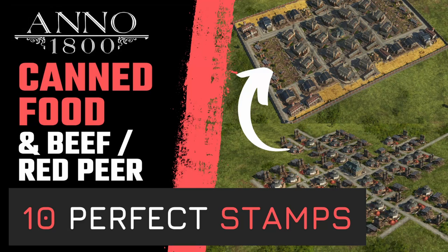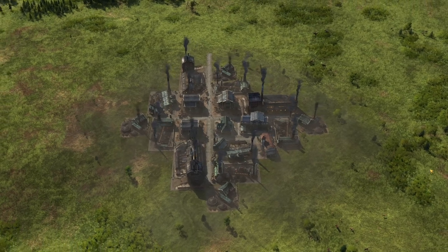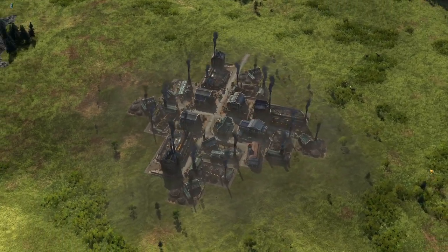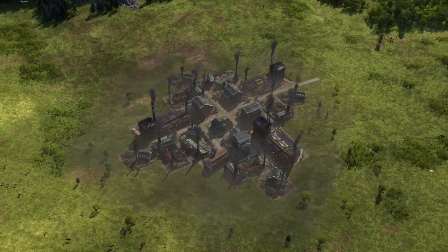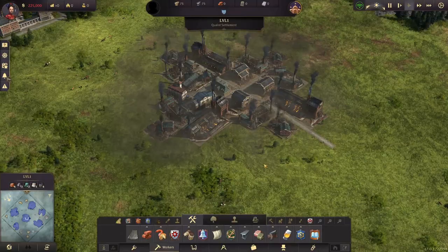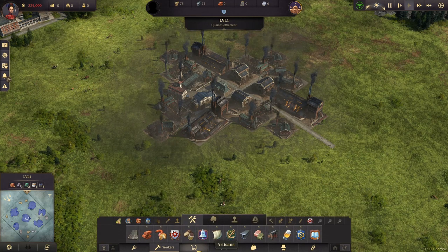Welcome back to Anno 1800 for another stamp video. In the last video, we covered steel, steel beams and weapons, culminating into this amazing layout you can see over here where you have all of them inside the trade union. With that we are basically done with the worker productions, so we're going to move to artisans.